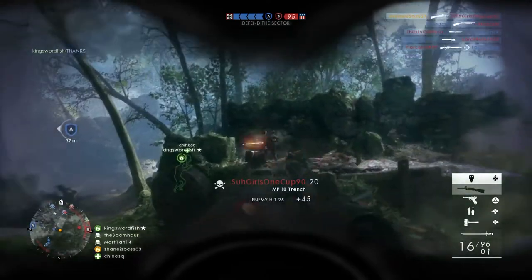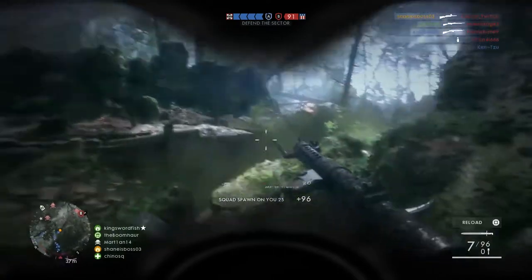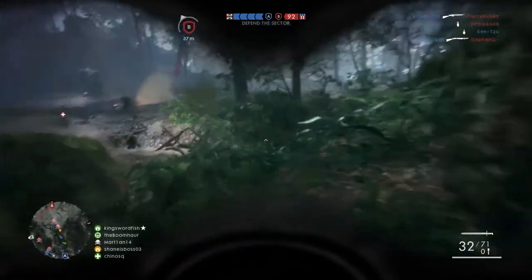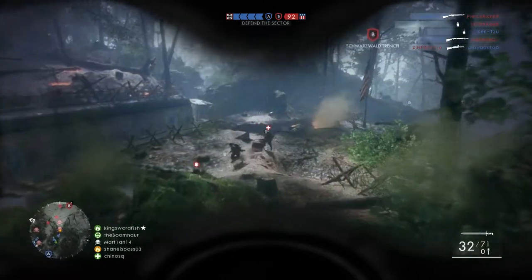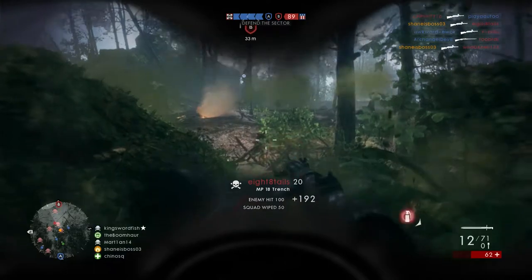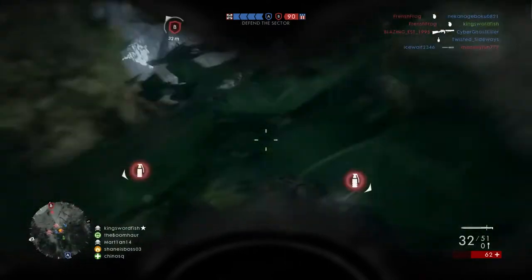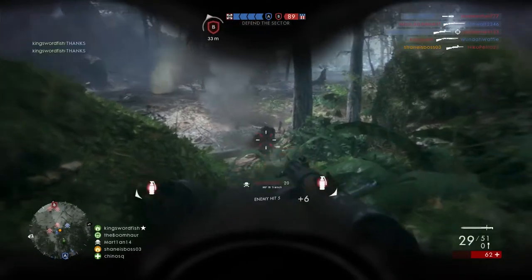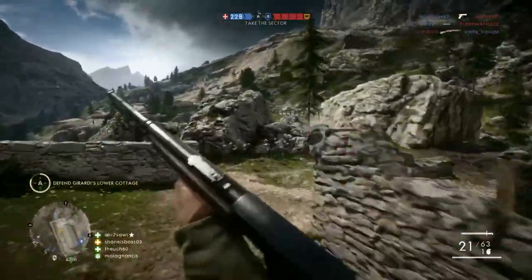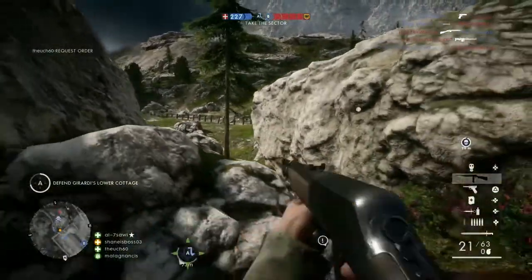The new game mode is Front Lines. It's described as a mix of Conquest and Rush, but it's basically like Hardpoint from Call of Duty — players fight over a single headquarters control point, then the game moves on to telegraph posts which need to be attacked and defended. You capture one single point and then it moves on to the next. It seems like a really interesting game mode for Battlefield One.